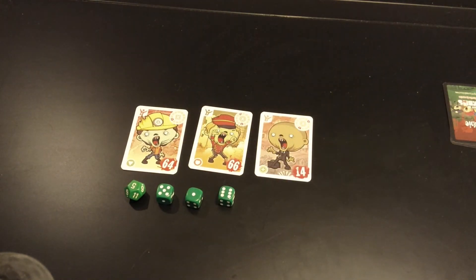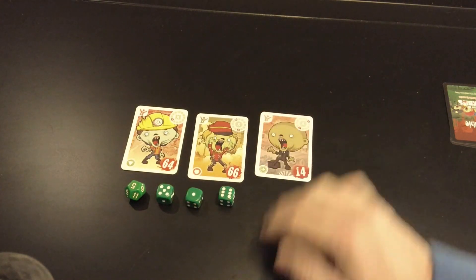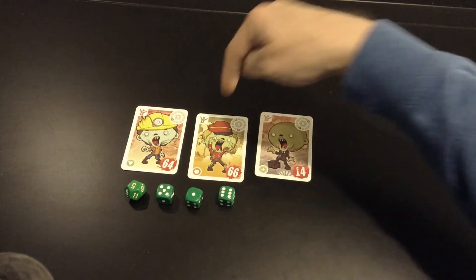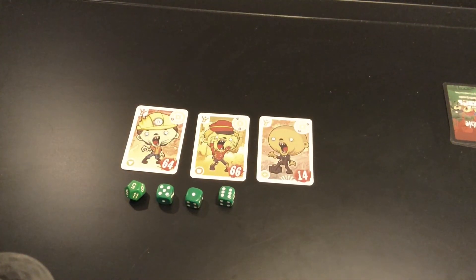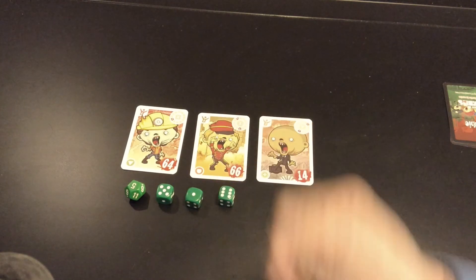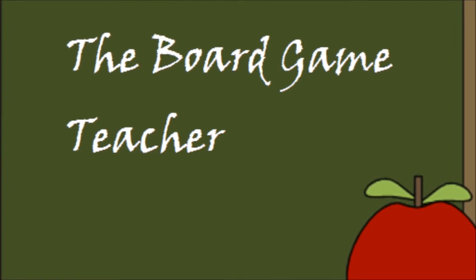I can see one answer — actually, I can see two answers. I can get two different zombies here with these dice. I can get this one and I can get this one, but I can't see that third one. So if you can get that one, great — you tell me how you see it. I look forward to hearing your answers. Until tomorrow, have fun slaying these zombies!